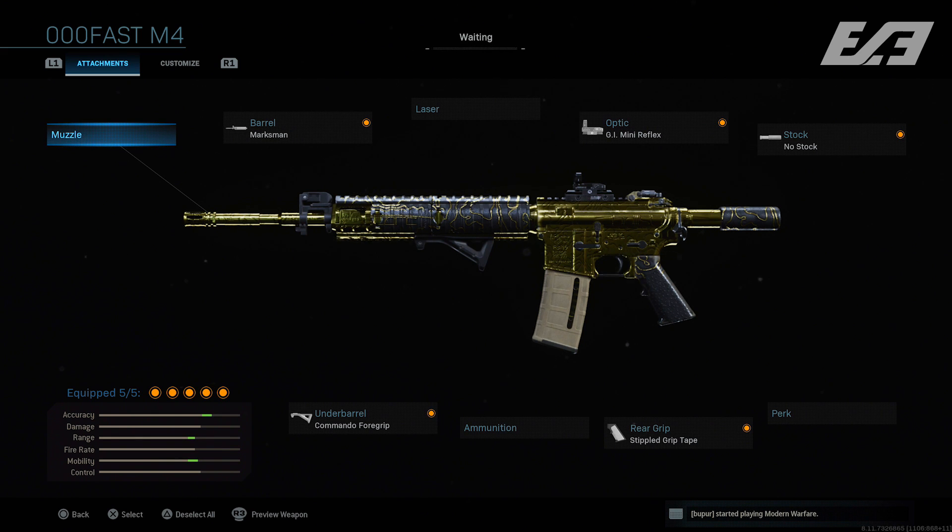The fourth M4 variation uses the Corvus Custom barrel, GI Mini Reflex, No Stock attachment, Stippled Grip Tape, and Commando Foregrip. Across these four variations we saw two with the M16 Grenadier and two with the Corvus Custom barrel — a dead even split. That really comes down to personal preference, as both offer similar attributes while sacrificing the same things, differing only in the degree to which they adjust said attributes.